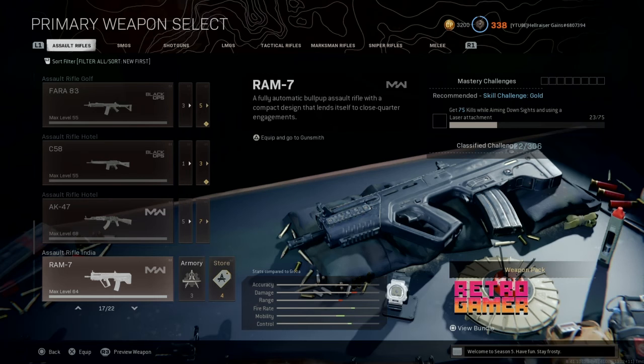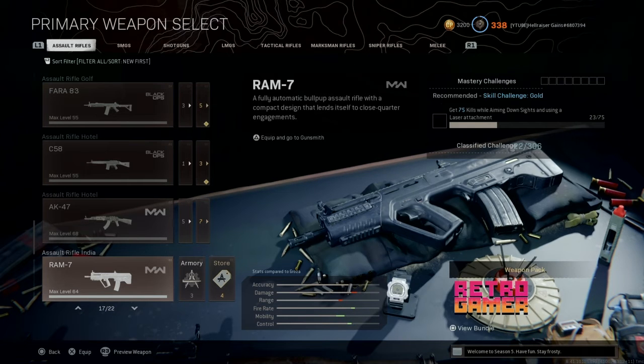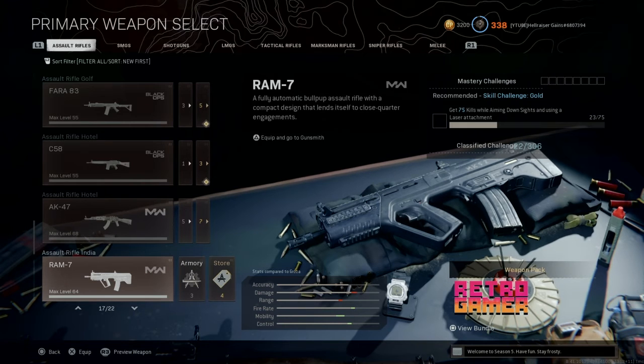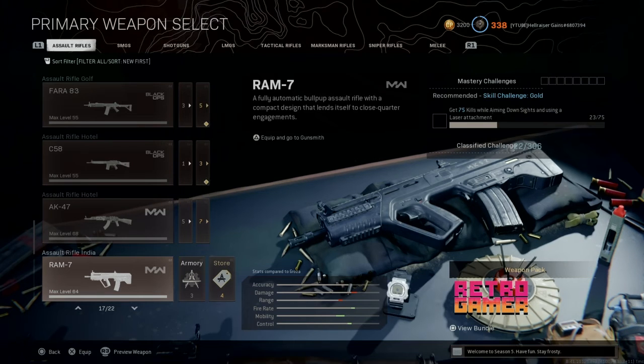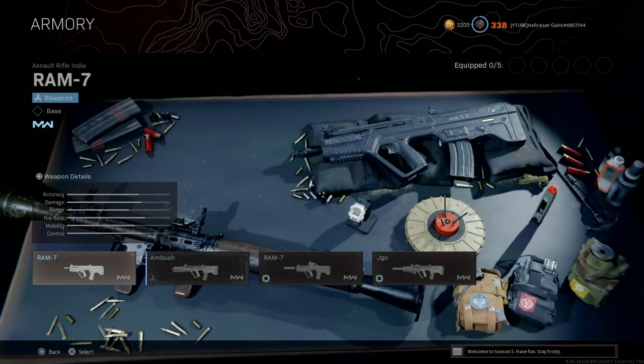If you have any questions about the RAM-7, let me know in the comments below. This is an old-school gun — it still does a lot of damage, though I'm not sure how it performs against newer Cold War or Vanguard guns. It'll probably take a back seat. But if you're playing Modern Warfare late and grinding for Damascus, or just want a break from Warzone and feel like leveling everything up in multiplayer, these are the best attachments you can run. That's pretty much it — take it easy, guys.